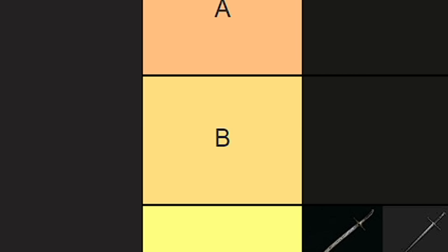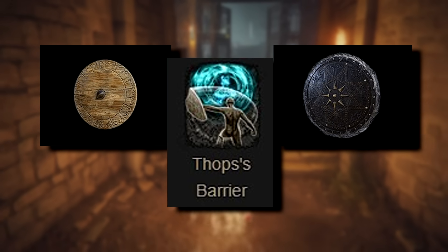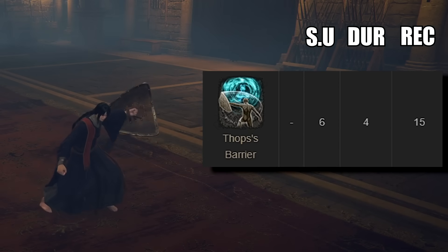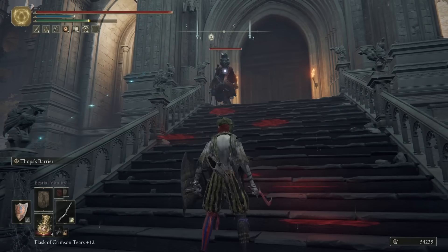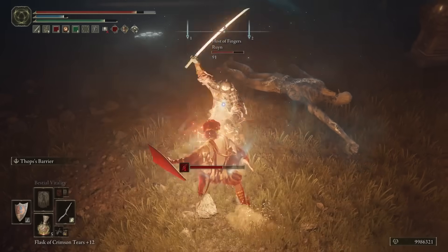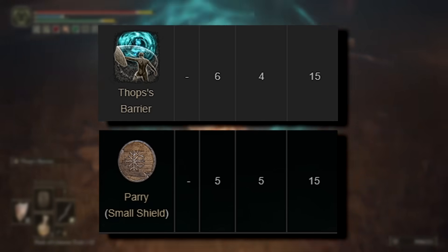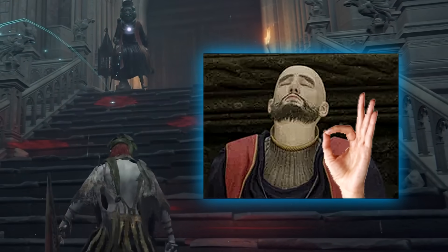The second and final parrying tool in the B tier is the first special parry ash of war that emerges — Thops's Barrier. This ash can be applied to both small and medium shields. Beyond serving as a parry tool boasting 6 frames of startup, 4 frames of duration, and 15 frames of recovery, what sets Thops's Barrier apart is its additional ability to deflect all sorts of enemy spells with no FP cost. Since it can be used with medium shields, it offers better defensive capabilities, and its effectiveness against mages also enhances its value. Despite marginally inferior numerical values compared to the small shield parry, these additional attributes elevate its overall utility, placing it a bit higher on the tier list.